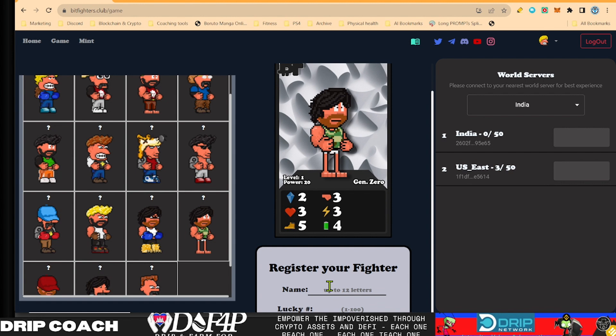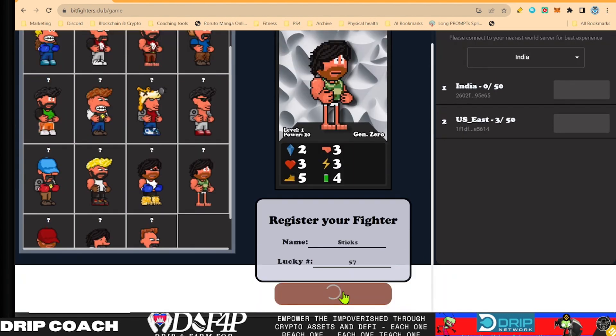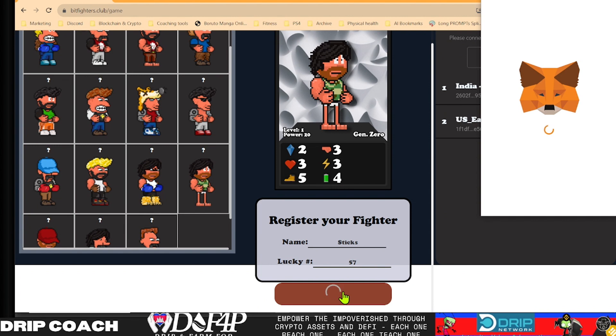That's going to be his name whether he likes it or not. Lucky number — I think this has to do with like a raffle or something that gets randomly done. Lucky number 57 going through the mint process. So once you mint them using your Bitfighter's mint card, you'll get these randos here. Then you want to select one of them, give them a name, pick their lucky number, then take them into the arena to battle for greatness. So that's what we're going to do once I approve this on my ledger.